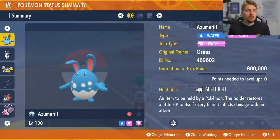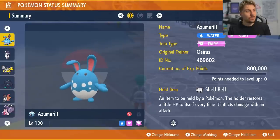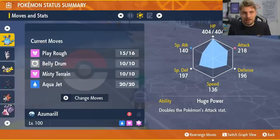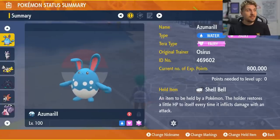Azumarill is an obvious pick against these Pokémon — the Shell Bell belly drum build is especially good against Dragapult. Misty Terrain reduces Dragon-type attack damage by 50%, though it doesn't boost Fairy-type attacks. The recommended build is Huge Power, Adamant nature, 252 Attack / 252 HP, with Play Rough and Belly Drum as your main options and Shell Bell for recovery. However, against the Steel Tera type Haxorus, Azumarill probably isn't your best option since Play Rough won't hit it for good damage.